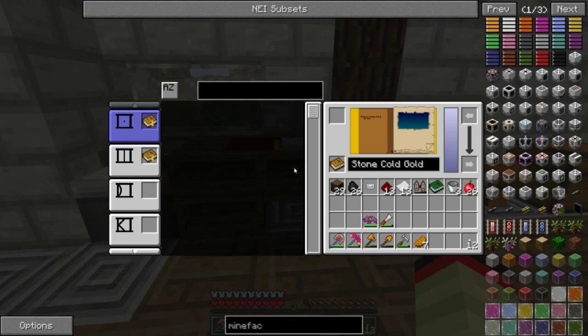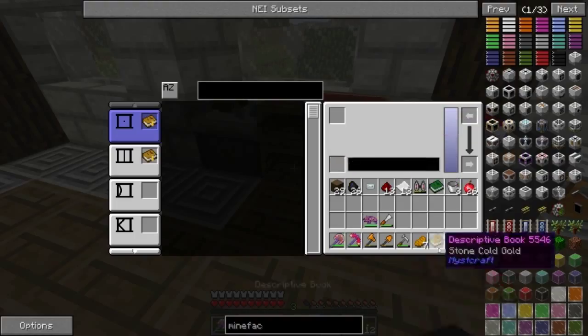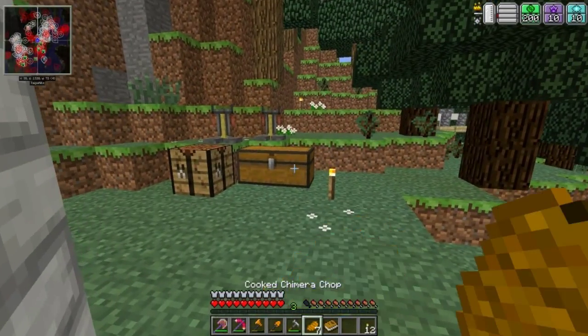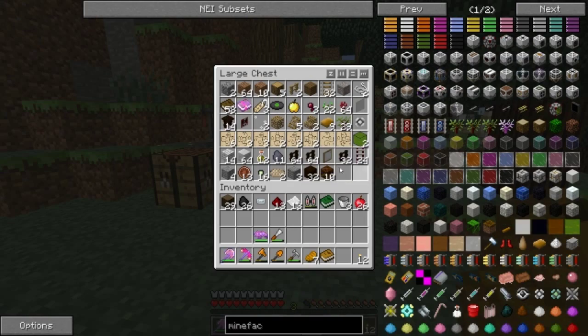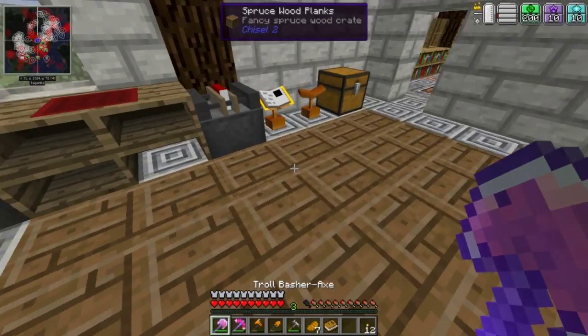I'm just going over the basics, I'm not trying to explain too much. You can also make custom books - right here I have strongholds in this book, I have gold ore blocks in this stone beach biome. And you have this 'Stone Cold Gold' is what I named it. You can customize your books.